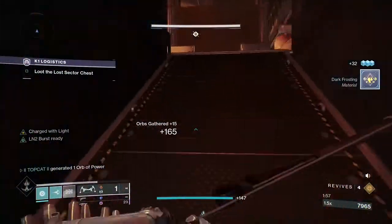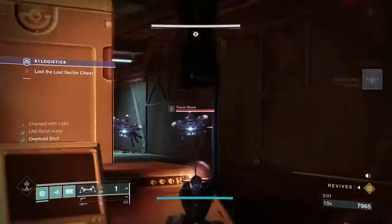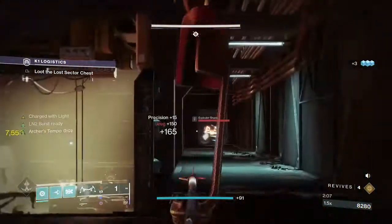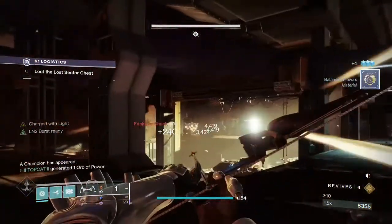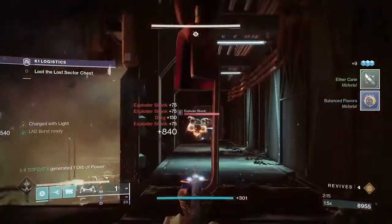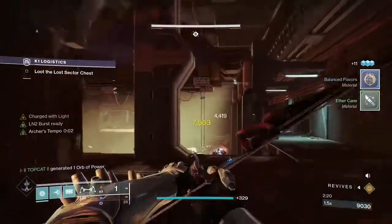Heavy-Handed is going to give us half our melee energy back every time we have a charge of light and land a melee, so it's perpetually feeding itself. Once you've got that you're just going to be on a loop system - you're going to be getting two charges of light every time you do it, so you'll always have one ready to go every time you pick up a well.